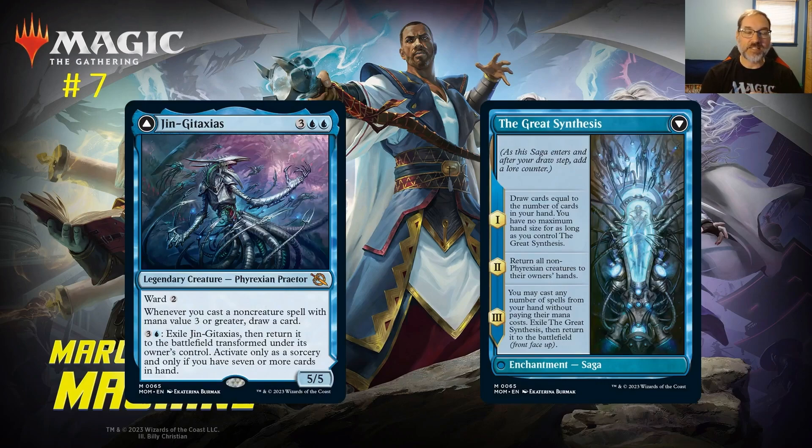At number seven: Jin-Gitaxias. For three and two blue mana you get a legendary 5/5 Phyrexian Praetor with Ward 2. Whenever you cast a non-creature spell with mana value three or greater, draw a card. The Ward protects it and it pairs well with large blue spells like Memory Deluge. The key limitation is that you can only transform it as a sorcery and only if you have seven or more cards in your hand.